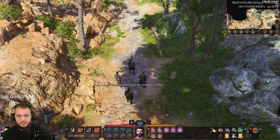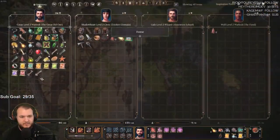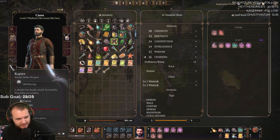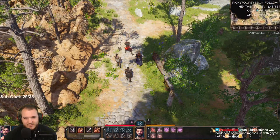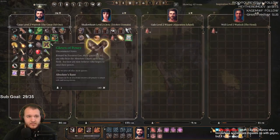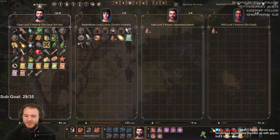I keep forgetting to check my equipment. I think I don't even have proficiency using this sword — so I've been using it this whole time! Whoa wait — that's an arrow? I thought that was a staff. Damn it, we need to go back.